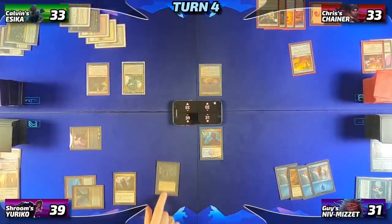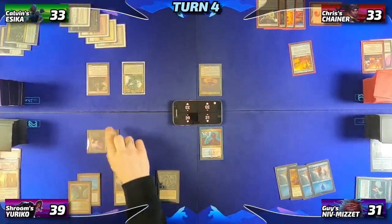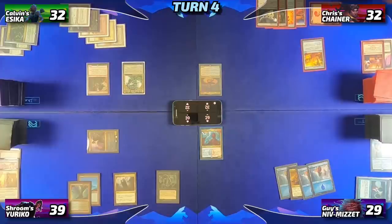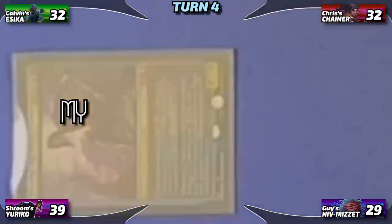Adrian will untap, draw, and then throw his Yuriko at Guy, who takes the damage and triggers Yuriko once, revealing a Swan Song. Everyone takes a collective one. He adds the Swan Song to his hand, and then plays an Ornithopter. Adrian mentions he's playing a pivot deck but only has three mana, which gives the control player at the table an aneurysm. Calvin will untap, and before he draws, the Prismatic Bridge trigger reveals cards off the top of his library until he finds a Garruk Wildspeaker, putting it into play.